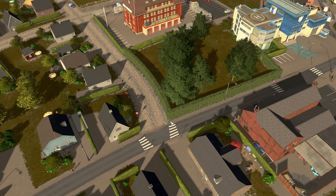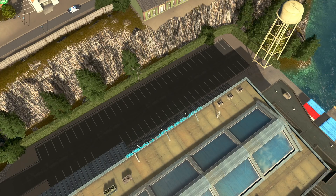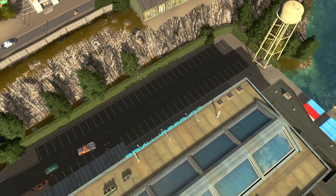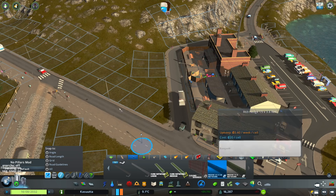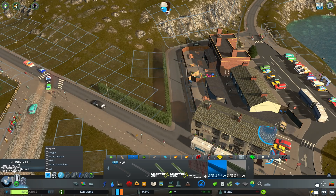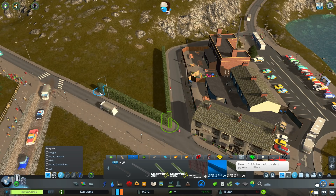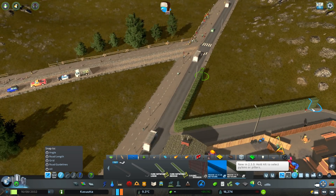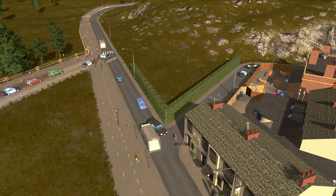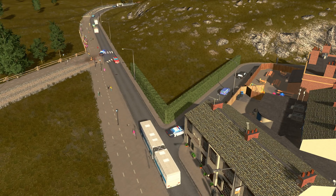Hedges are another one. You might be thinking, why a hedge? But hedges are really versatile because you can put them really anywhere. You can use them as a barrier instead of just doing a normal fence, and I like it because it brings that greenness and freshness. You can easily draw them out like an ordinary fence or a pathway. You can easily move them with the Move It mod as well, so they're really easy to implement. You can even update them really easily to another type of fence if you want. I love them and I will never stop using them.